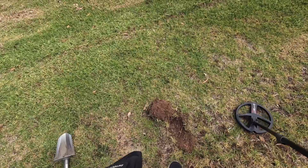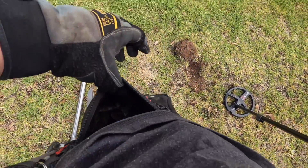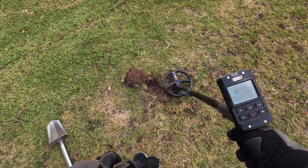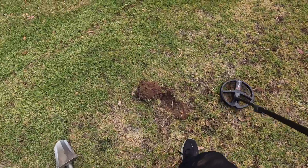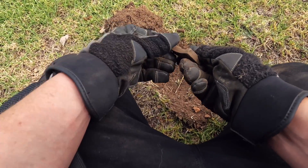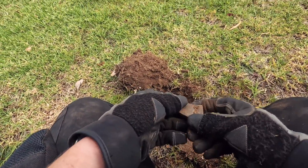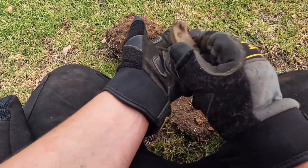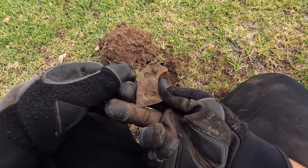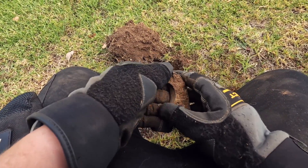I almost didn't dig this one — the detector suggested a large chunky target and I thought, not another can. But if in doubt, dig it out. This was a loud 91 signal, now reading 96 because I've tipped it on its side. And this is pretty cool — what I've found is the handle of a cap gun. I wonder if I've just broken off another part of it, so we might keep digging. It's worse for wear, definitely rusting out, but it's still got the little starters on it — that's cool.